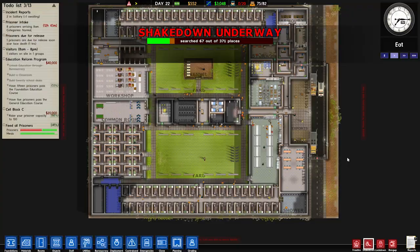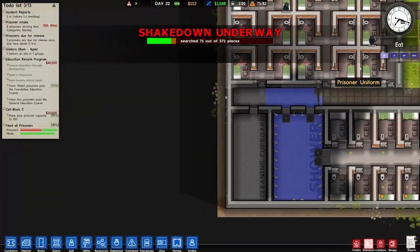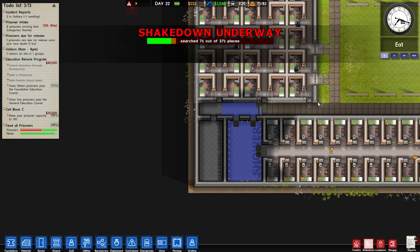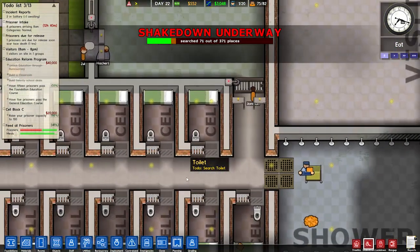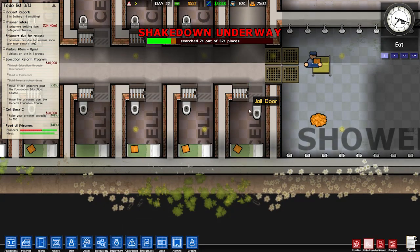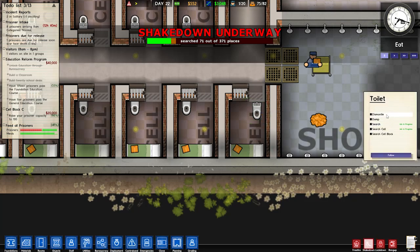Hey guys, Fabily here today, and welcome back to Prison Architect. So a couple of things — a single drain does not work to stop flooding, I found that out. A couple things I need to fix and amend: firstly, I put a toilet in front of the door and didn't notice. But of course, you ever-vigilant viewers did, so I'm gonna fix that because it should not be in front of the door.